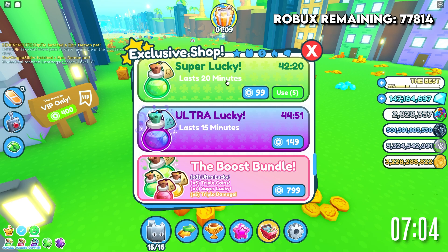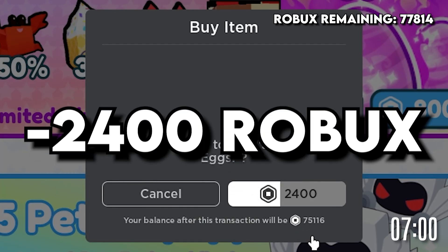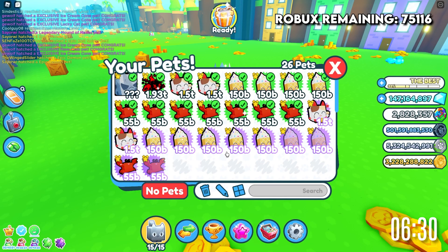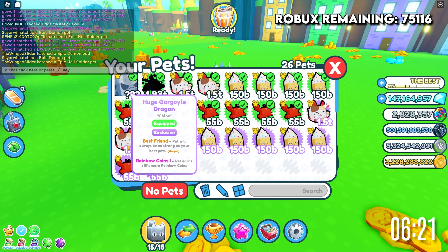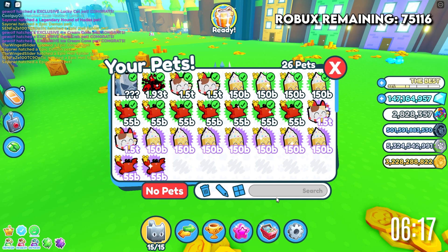There you go — 45 minutes of Ultra Lucky pots stacked up. We still have 75,000 Robux. It's about seven minutes into the challenge and the other players are hatching so many pets — epic demon pets, epic hell spider pets — but none of them have found the Wyvern of Hades yet. There are nine people just hatching and hatching, and I really want to give out these 150 million gems.